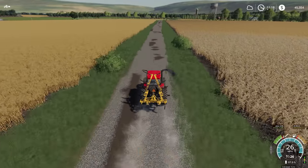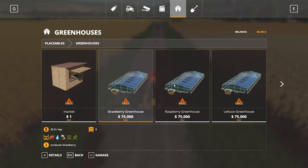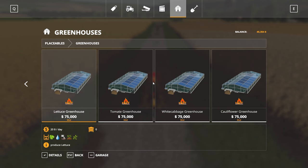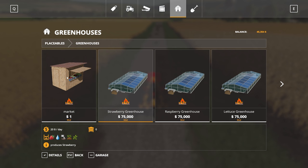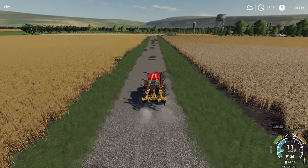The other thing I've found this week, which I'm really quite excited about, is these greenhouses. We've got strawberry, raspberry, lettuce, tomato, white cabbage and cauliflower greenhouses. They are big. They've got a nice sell point as well. You need water, fertiliser and manure to feed them. One of the outputs you actually get is chaff, so you could turn that into silage if you wanted. I'm looking forward to giving them a go. As soon as I've got enough money, I'll be firing up a few of those.